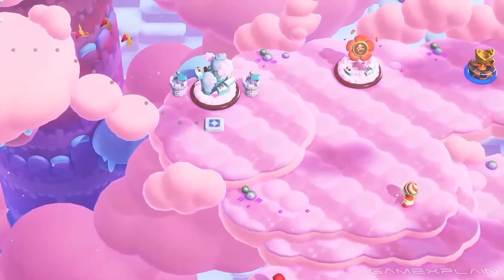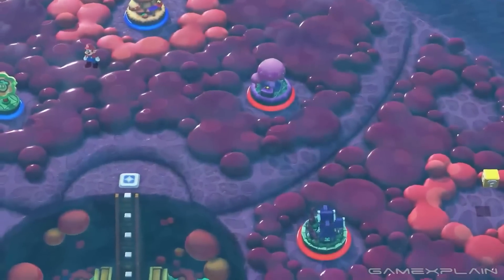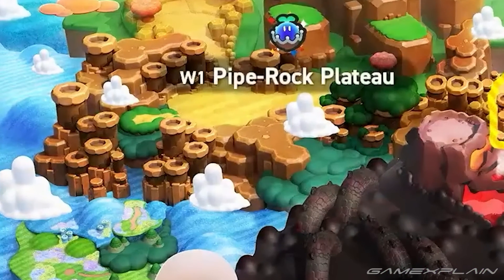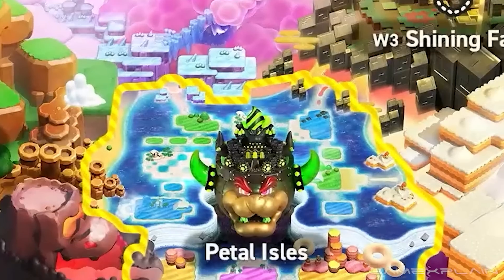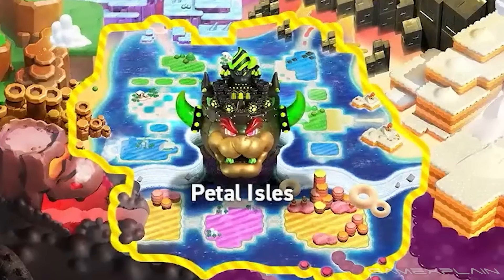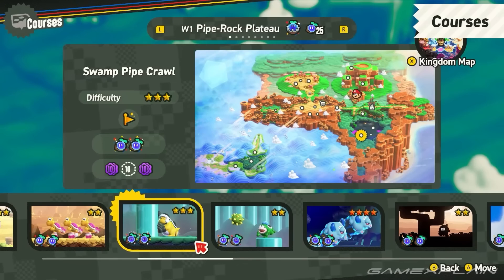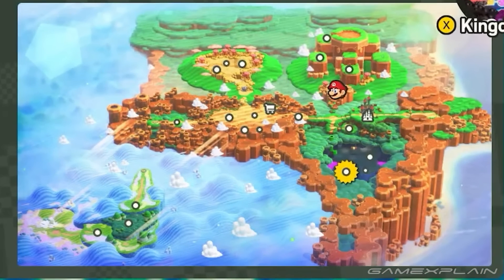Number 4. There are 7 expansive worlds. Each world is not tied down to one specific theme. World 1, for example, has more than just grasslands, with also forests, while World 2 has snow levels and sky levels. Plus, the Petal Isles aren't a numbered world, probably because they don't have one of these special wonder seeds to collect. And when we say expansive, just look at World 1 — there's so much to do here.